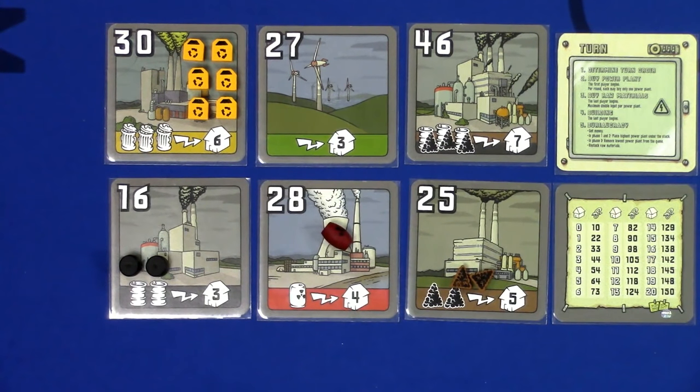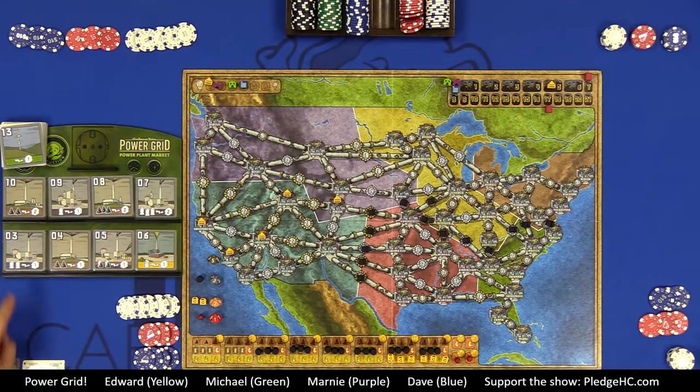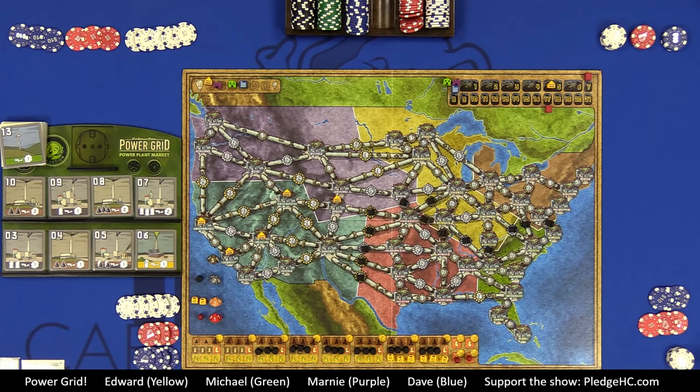The total cities powered determines your income, per the reference chart — it starts around 11 dollars per new city but gives diminishing returns, down to about four dollars per city at 15 or 16. After income, the most expensive remaining power plant goes to the bottom of the deck — we'll see it again in phase three. Then in phase three, the lowest plant would be removed. Finally, restock raw materials according to the rates on the dice and reference chart.